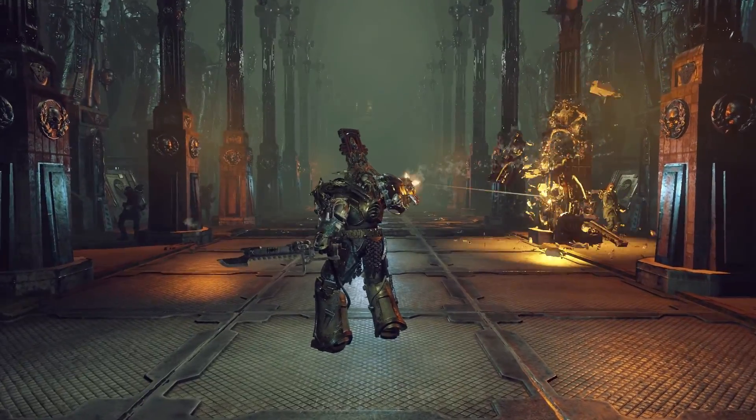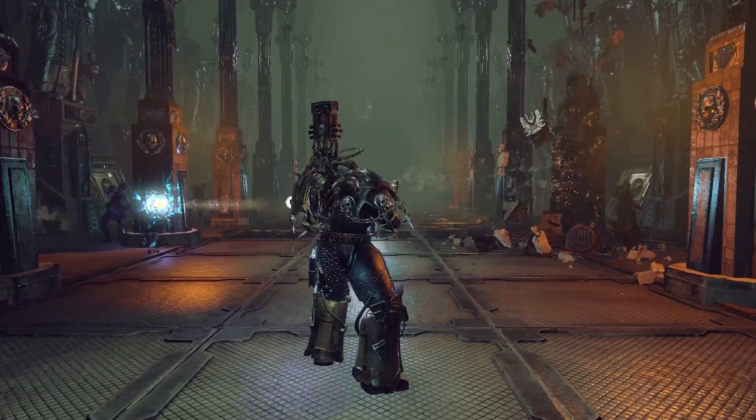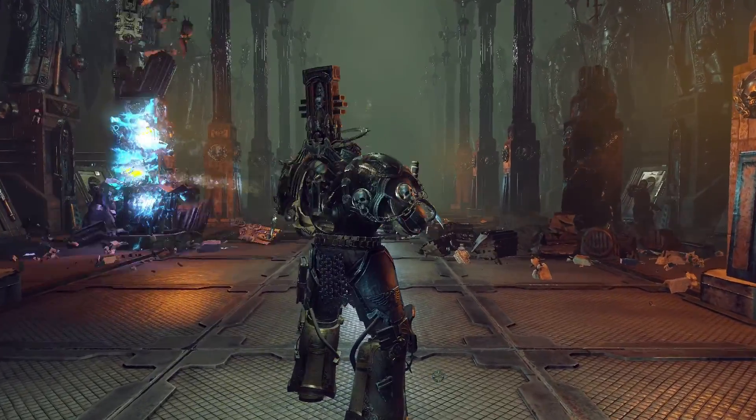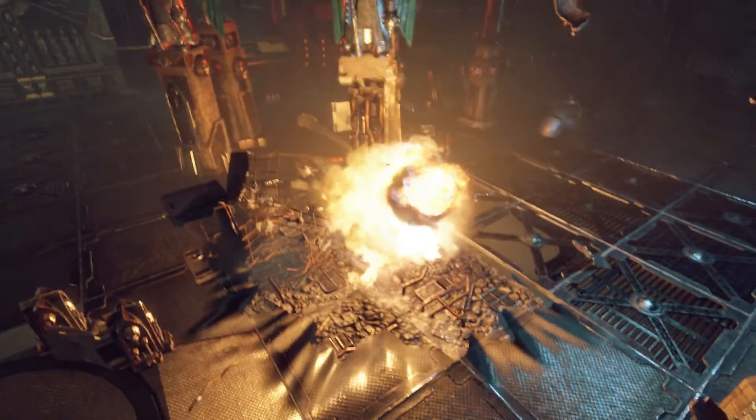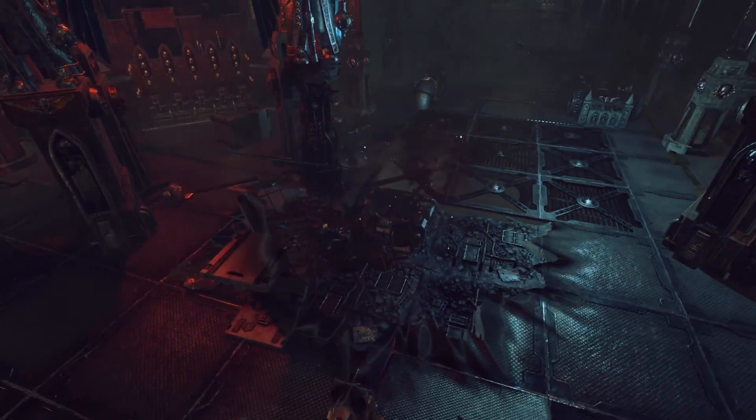Destructible environment can be either a benefit or a hazard. Dangerous objects like pressurized containers can explode upon impact, which in turn will create a physical blowback effect. It is an effective way to cripple all of the creatures caught in the blast.